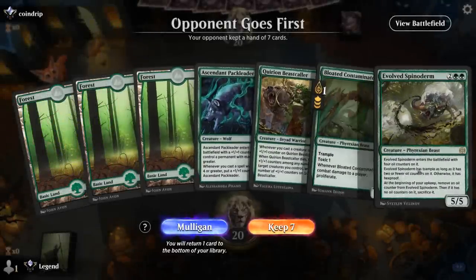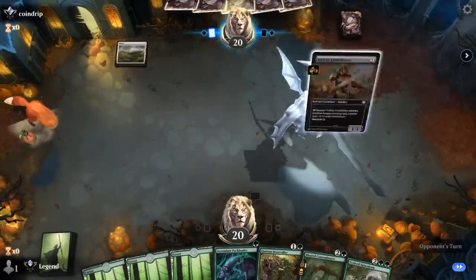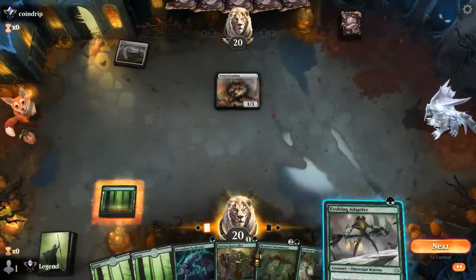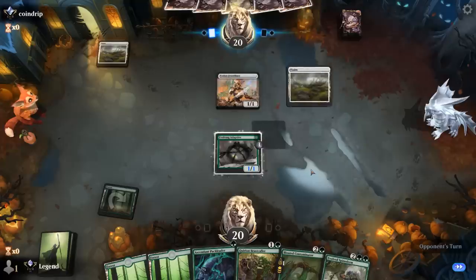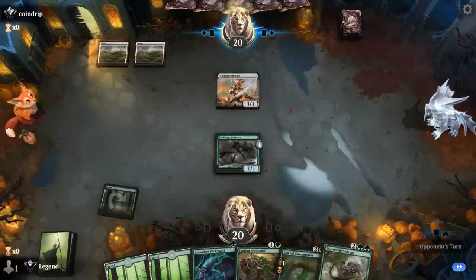We're on the draw with a nice curve-out hand: 1, 2, 3, 4. Opponent on Mono-White or Blue-White Soldiers. Adaptive is even better here — we'll actually pick up additional oil counters as we curve out, as opposed to Pack Leader which only grows once we play Spinoderm. Opponent appears to be Mono-White. Thalia we don't care about. Off to a promising start. Hope to dodge a Brutal Cathar, which is one of the better cards they have in the matchup. Laydown Arms can also be very effective.